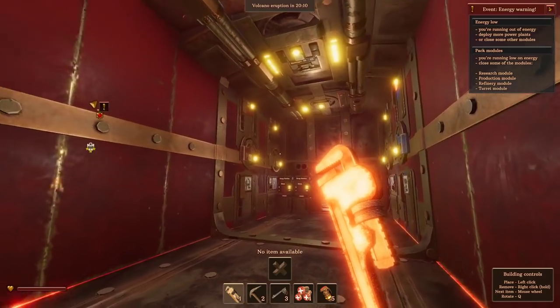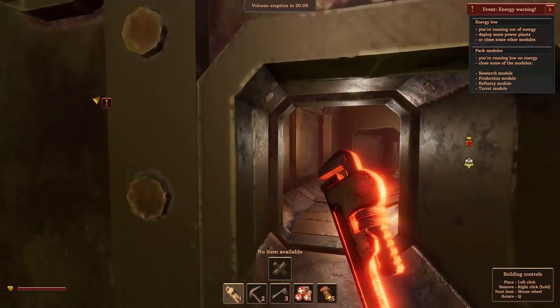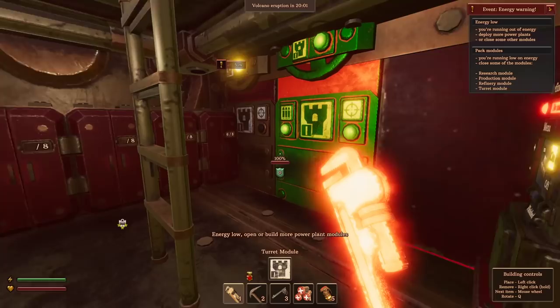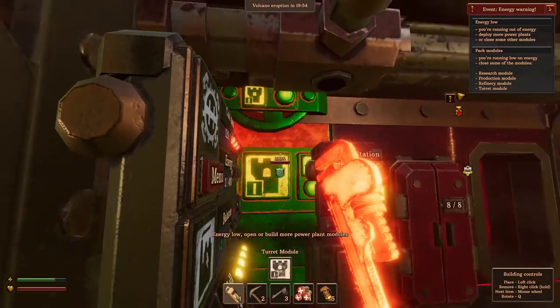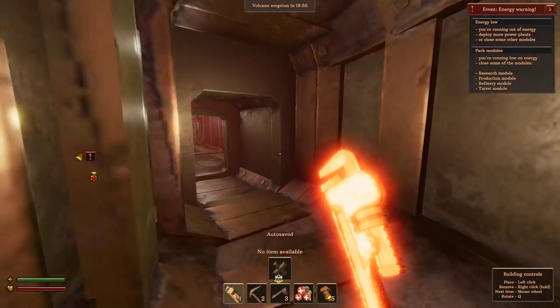I've got the turrets all in place here and they are all powered. Let me check all the ones at the back are powered - yep, those are good. Oh, is there a door back here? I don't think we ever put one back here - nope, we'll do that. And there's just two turrets at the front - actually there's only one right now, okay. So we've got some production to do.